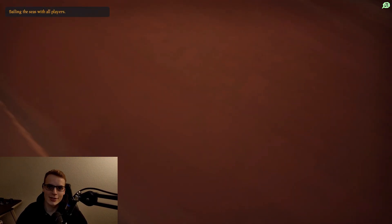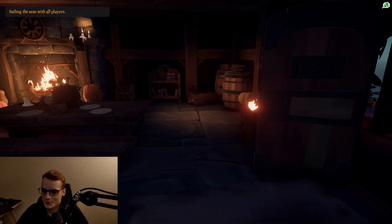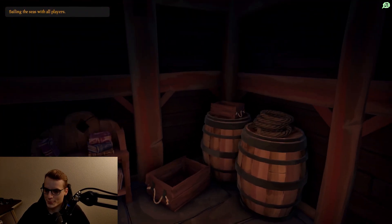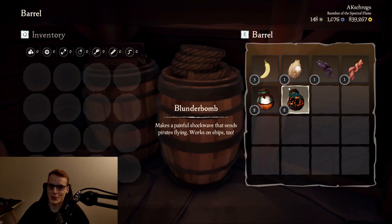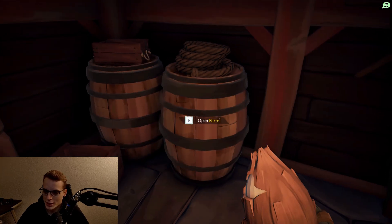So we're loading in and you do get this cutscene because of the Halloween event. So the first thing I do right away is, because we're already in this room and already up on this part of the island, we're just gonna loot these barrels because when you start the game you don't have any items.